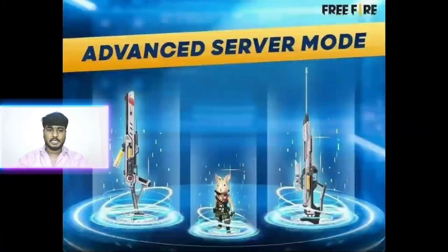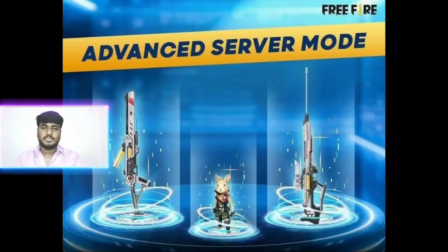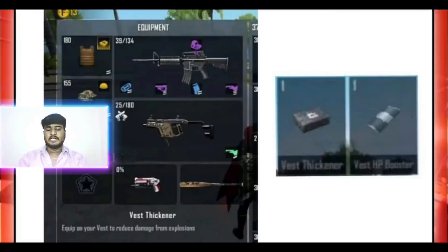Now we are going to talk about the update in full detail. There are 3 main issues. You get a treatment-based shotgun and a sniper-based treatment gun. In the shotgun, you can also get a sniper. You can get two attachments — the West Thickner and the West HP Booster — and you can get a helmet with the West HP Booster.